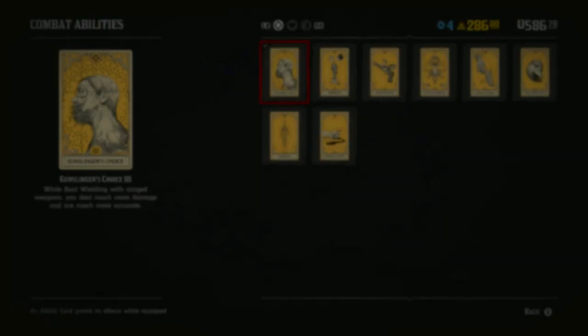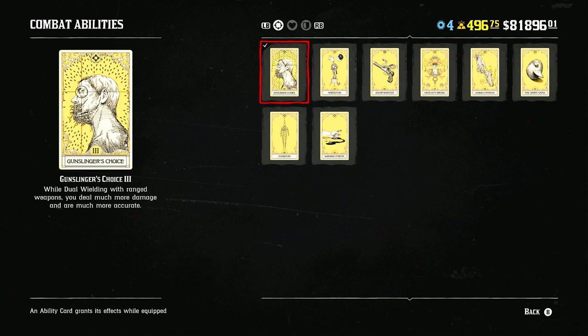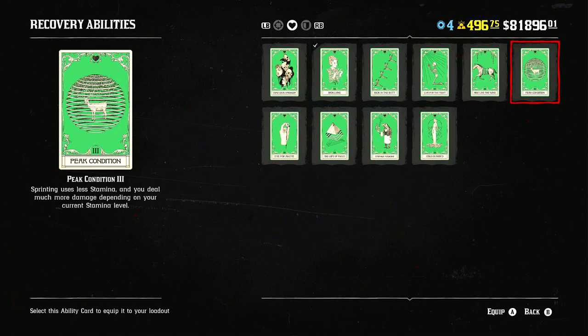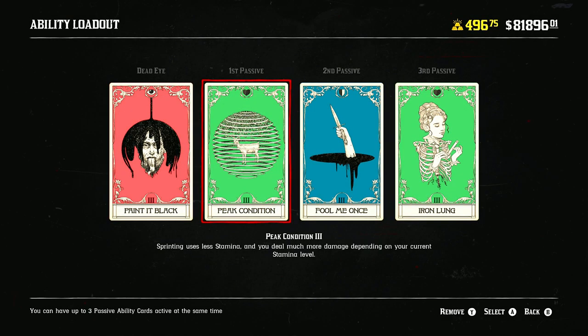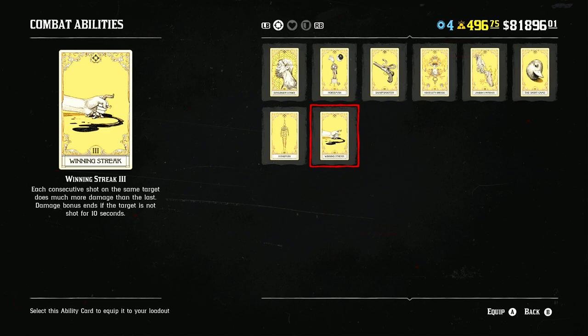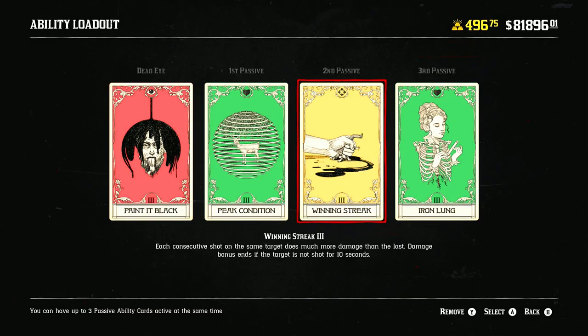Now let's talk about Painted Black. A lot of players run Gunslinger's Choice with PiB — don't do that. You're already at 100% accuracy and already have the range, so you don't need it. The card I highly recommend is Peak Edition — it gives you damage on the first shot for all weapons. That's more valuable than Winning Streak, which increases damage only on consecutive shots after the first.